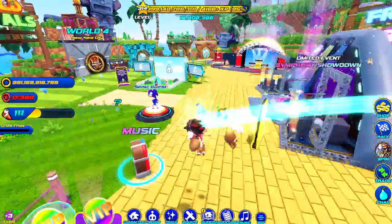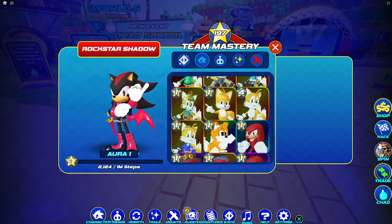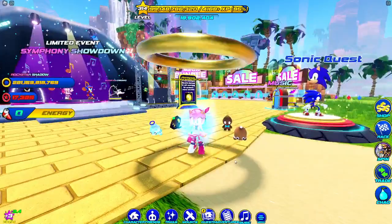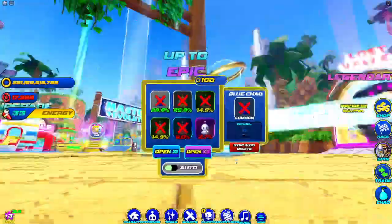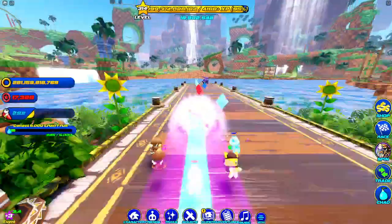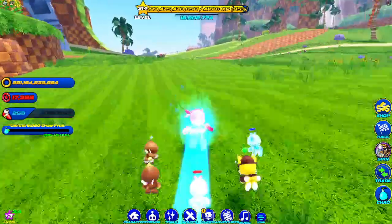Popstar Amy might actually be one of my new favorite Amy skins — it looks super cool. None of them have special abilities but I just like how it looks. I'm pretty sure this is from Sonic Forces Speed Battle, and I'm glad they're finally starting to take skins from that game and put them in here because Sega Hardlight know what they're doing — they know how to please people.